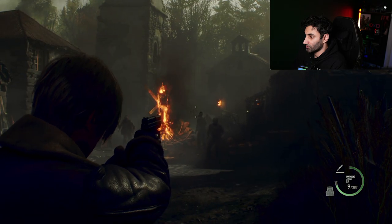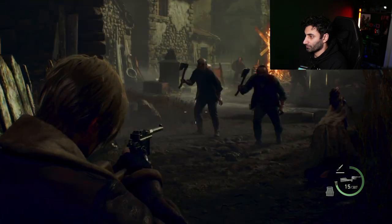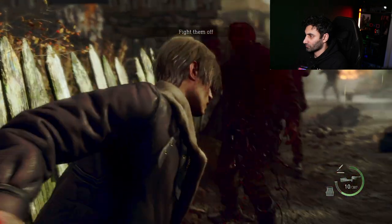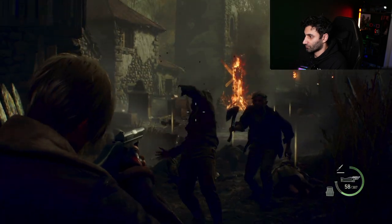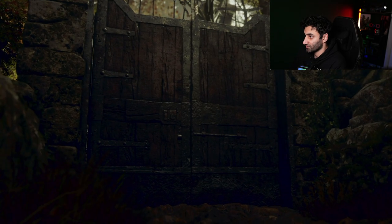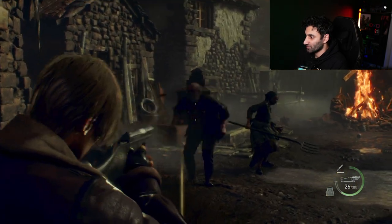Whenever you're playing through this game I would always recommend using the Black Tail — I think it's an all-round great handgun. But if you're planning the handgun-only playthrough for the platinum, the Matilda is just great for groups of enemies: 60 bullets, three-round burst. Even when we get interrupted by the gentleman with the chainsaw, that group of six was taken down pretty quickly, still with 19 bullets left.